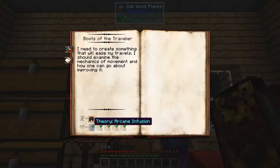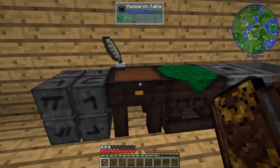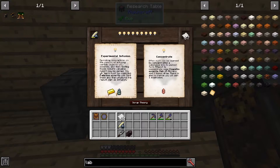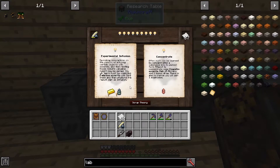What we do need is a Theory in Arcane Infusion. Let's go over to the research table. I placed another runic matrix over here because that will help focus us towards Arcane Infusion theories. So we can either do Infusion or Alchemy — I want to do Infusion, obviously.